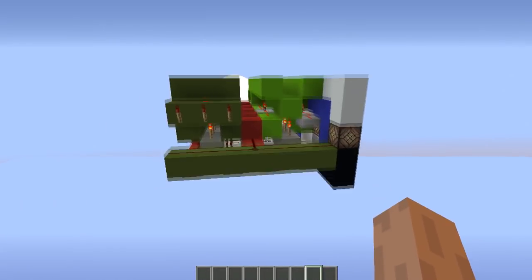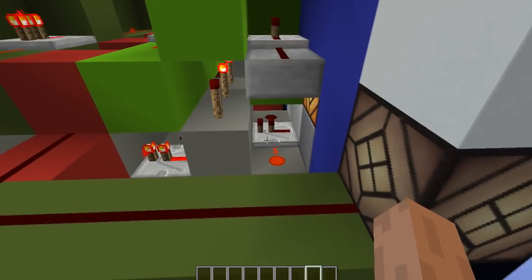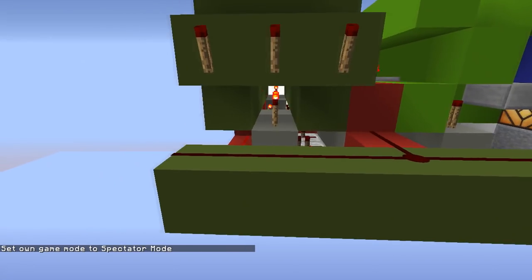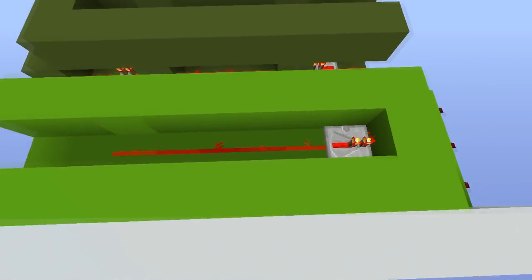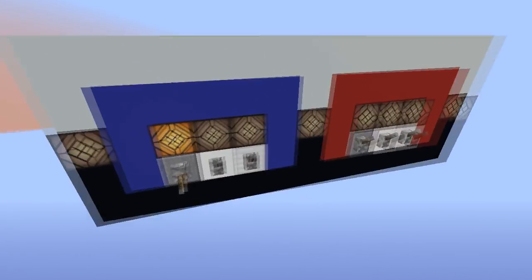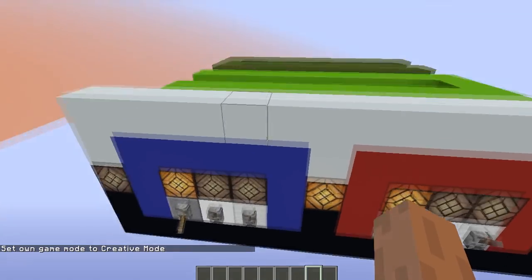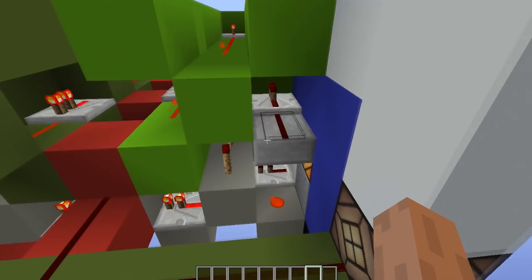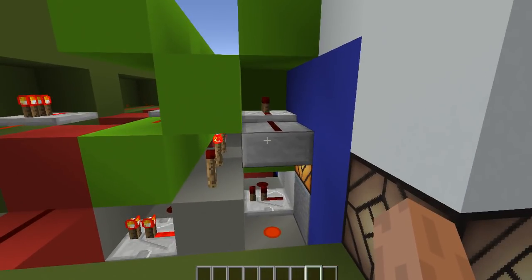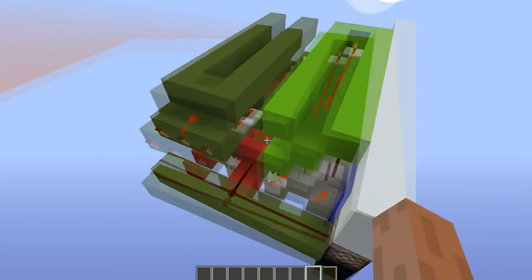What I'm doing here is using a decoder. Whenever you flick a lever, it will power one of these lines. It powers all of those repeaters, and what we're trying to do is control those torches. The way I sorted out rock paper scissors is by making it work basically like a combination lock — you're looking for different combinations and activating something. When you flip levers, you're able to turn off one of these redstone lines, and it indicates that this line can detect the specific combination made by both levers.